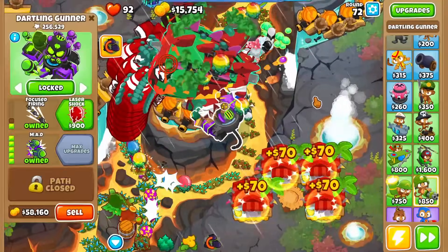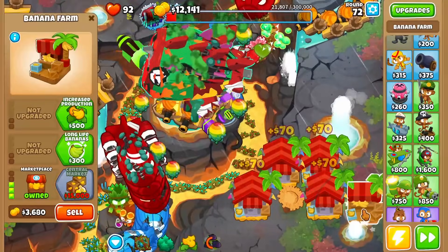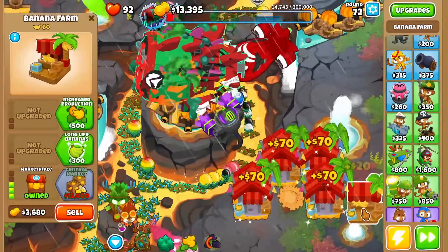Keep building more and more Central Marketplaces until you have 10 Central Marketplaces in total. You can also sell your MAD after defeating tier 2.